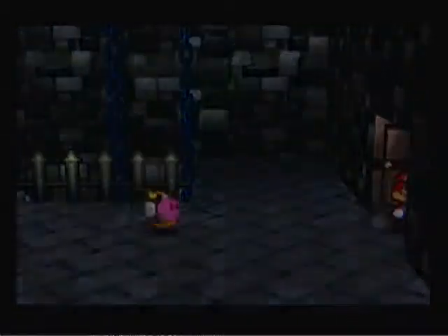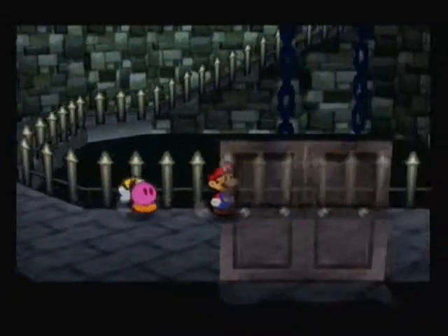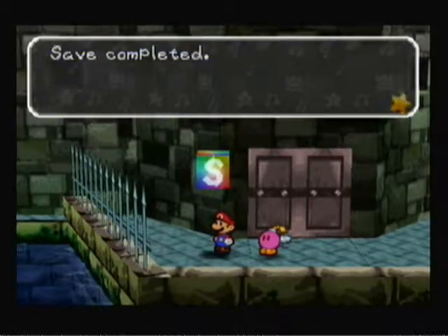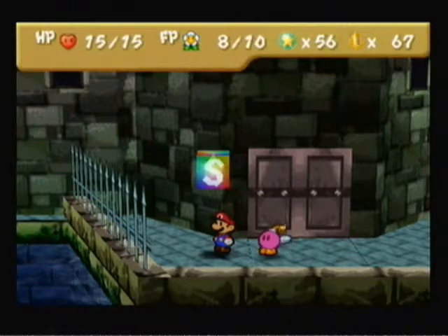Alright, sorry about that — we're back. I'm going to head to the save point right now because we are actually about out of time. So next time on Paper Mario we'll continue our way through the Koopa Brothers Fortress and find a few more keys that we missed. Until then, this has been Rise of 51 — I'll see you all later, folks.